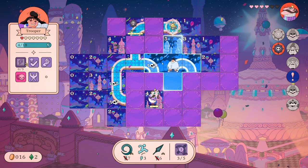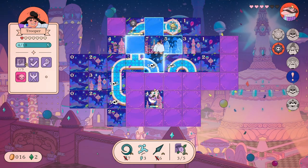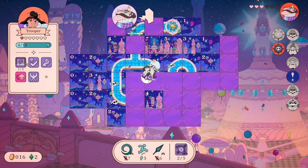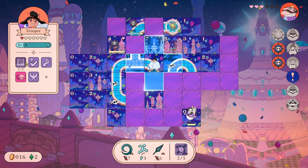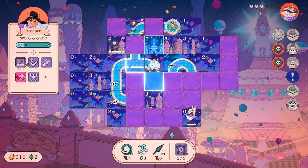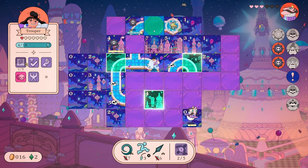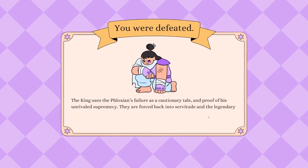Five - one two three four. Okay, I know I can move here. I don't have enough energy for anything. The good news is I can shoot the king - so I can at least stop him from doing damage. I was really hoping he would move over there. I think I'm dead - I don't think there's anything I can do right now. Wow, this ramped up very quickly. Doing a jump of course - yeah there it is. I moved down and the only enemy left on the field was down there. 'The Phloxian's failure is used as a cautionary tale and proof of the king's unrivaled supremacy - they are forced back into servitude and the legendary strength of Phlox fades into history.'